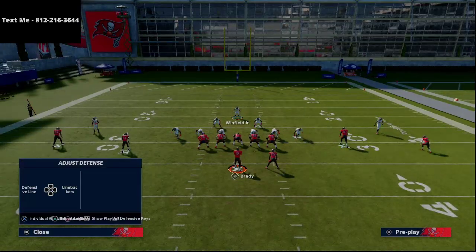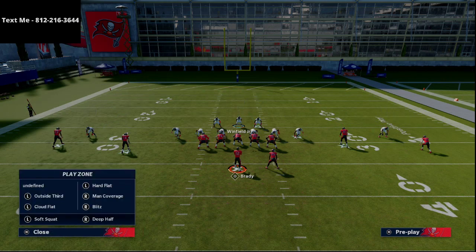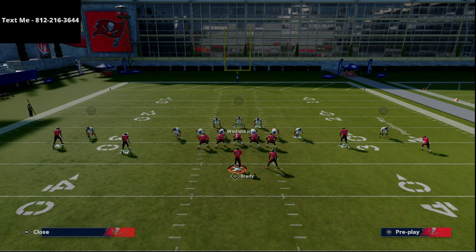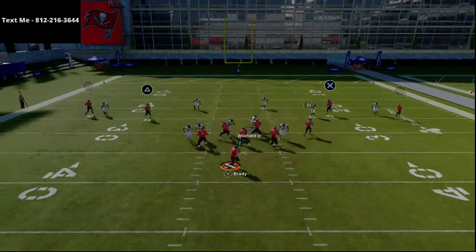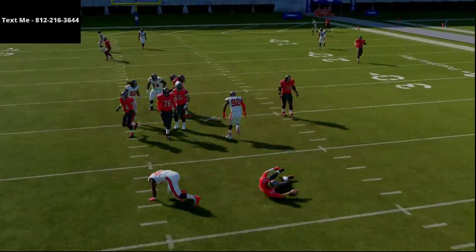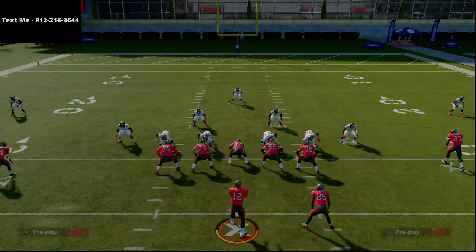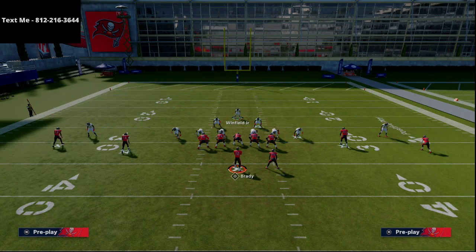Back in Madden 13, the 4-4 was my main defense — it was really difficult to handle because of its A-gap pressure. This year it's primarily for edge pressure. As you can see here, if I don't contain the outside guy, he's still going to come in. So if you don't want to contain, you don't have to — you can still easily get pressure just blitzing that guy right off the edge.